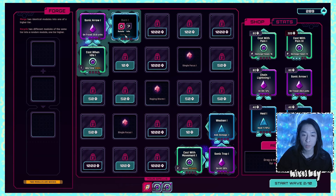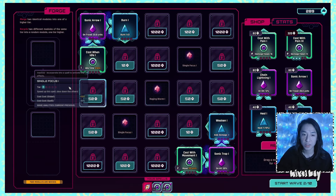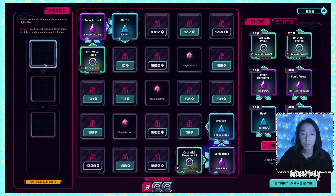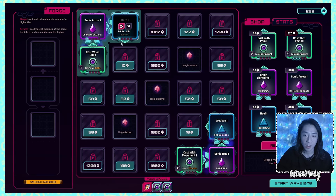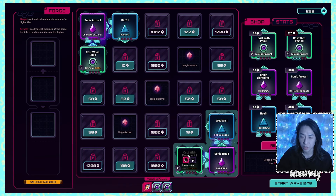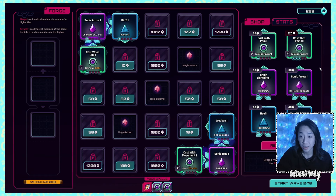It does a burn — if it travels 20 units it does a burn, that's interesting. They switched around the sides for the two different things we do in the shop: the merge used to be on the right-hand side and the shopping used to be on the left. I don't want to do idle, and then this one does it with movement. It doesn't make sense to do both. We have a pain cast with pain level three, that's kind of crazy.